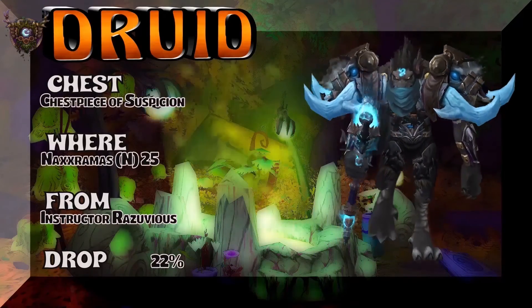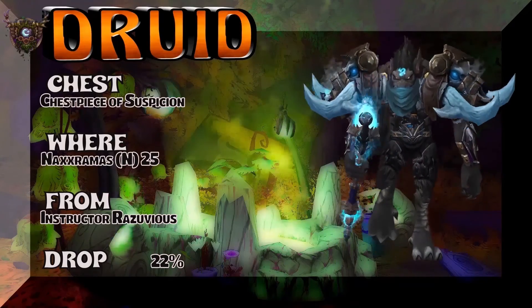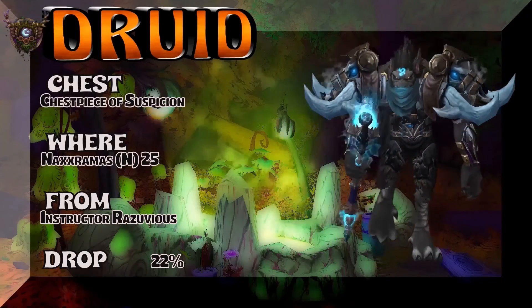The chest piece of Suspicion, Naxxramas 25-man Normal Mode, Instructor Razuvious — 22% on the drop rate for the chest piece.